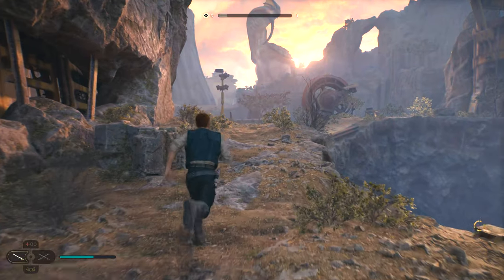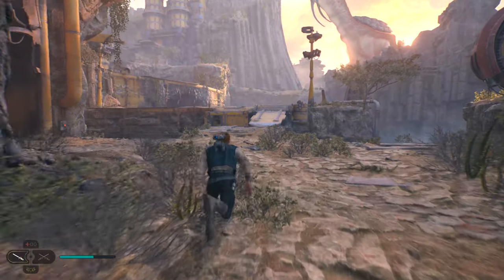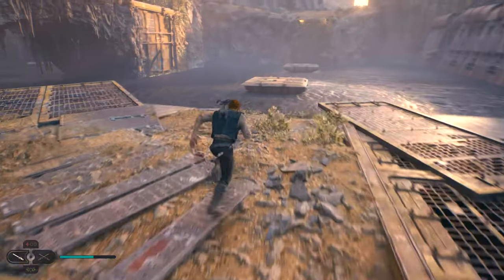Just run straight up the hill here from the meditation spot. If it is your first time here, you might have a couple of enemies attack you, but don't worry, the route is exactly the same regardless. Head up here, and then straight into the tar pit.